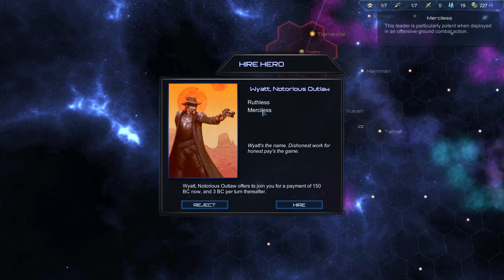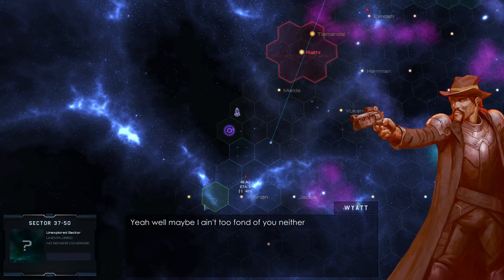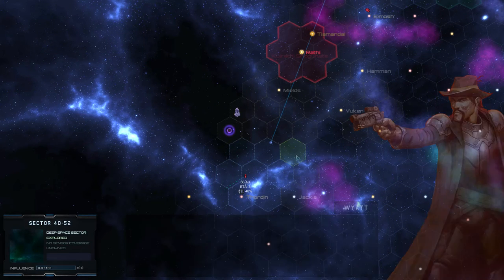Suppressing rebellions and so on — merciless. 150 billion credit and three per turn. No — I don't really need you that bad.